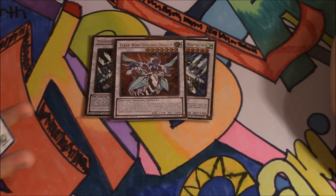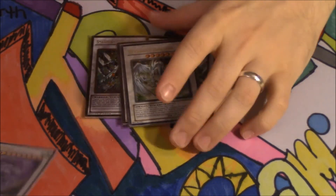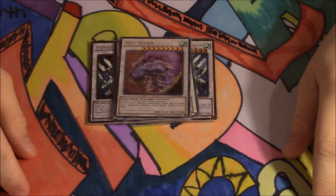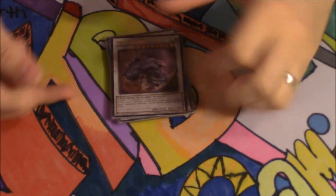For the one level 7, I'm playing one Clear Wing Synchro Dragon because it's just a great all-around card. One Stardust Dragon, and then one Mist Worm. The reason I play Mist Worm is because he's Wind, and it can get rid of three problematic cards really easily.